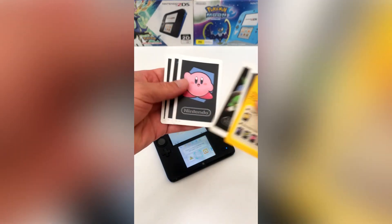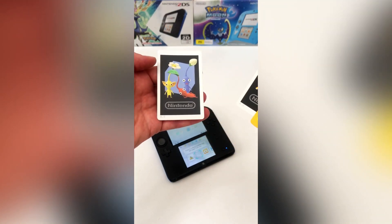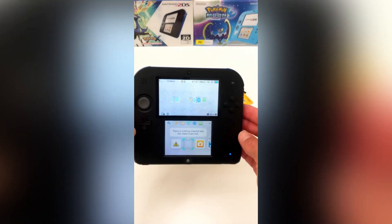Simply start up your Nintendo 2DS console and then scroll across the icons to the augmented reality icon.